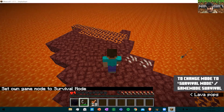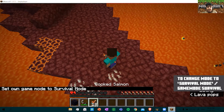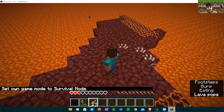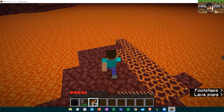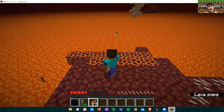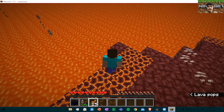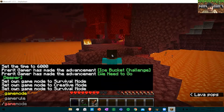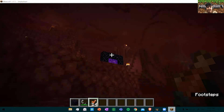I am going to Survival Mode. If I stand on a Magma Block without pressing Shift, I will take damage. Now I am pressing Shift, so I am not taking any damage. Now I am going back to the Overworld through my portal.